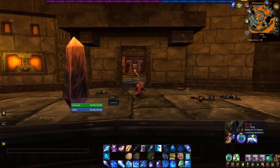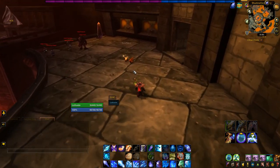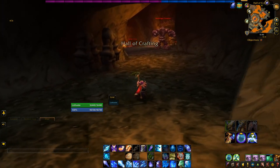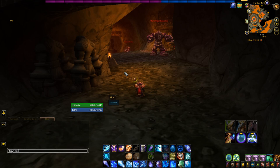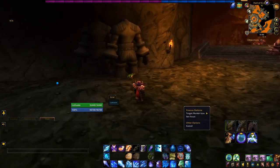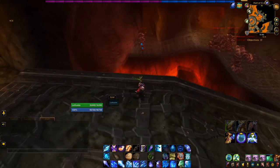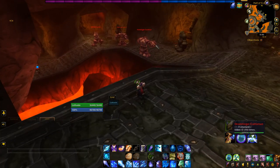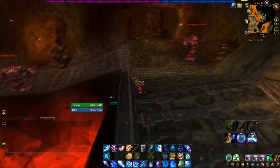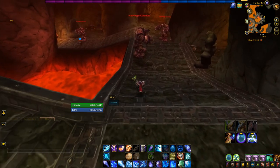Over here is where you'll find Phineas Darkfire. He has quite the long patrol path, so the best thing to do is type '/tar Phin' to target him. If you've got a raid target icon, pop it on his head. He'll stand in one spot for a while, then move up and stand elsewhere — it's a really long path. It would probably be faster to fight your way down to him, but if he's already up high in his patrol, your life is just that much easier.